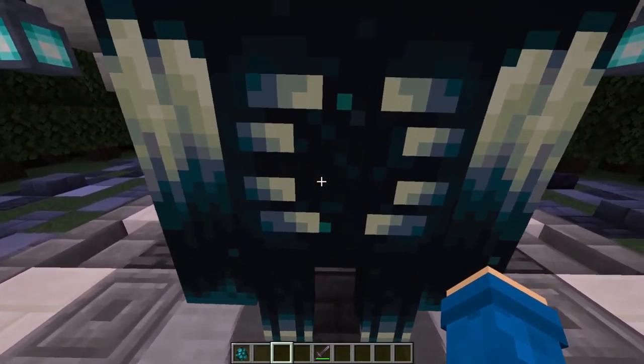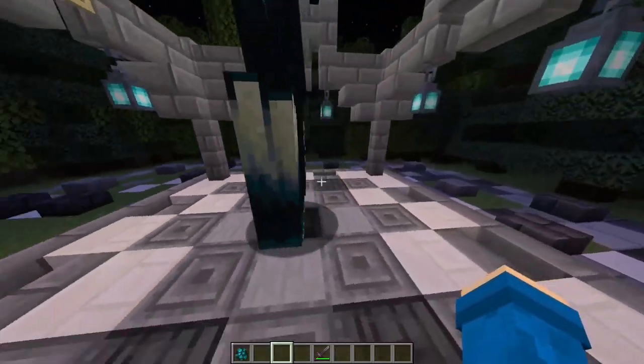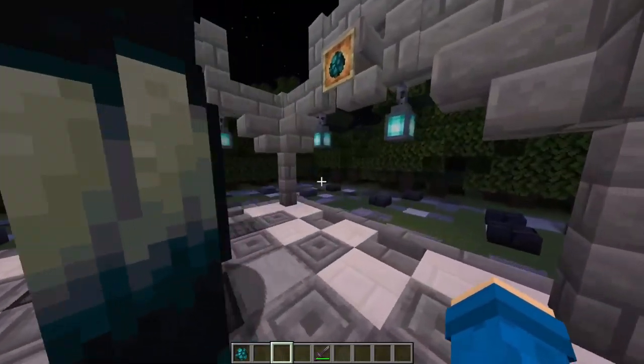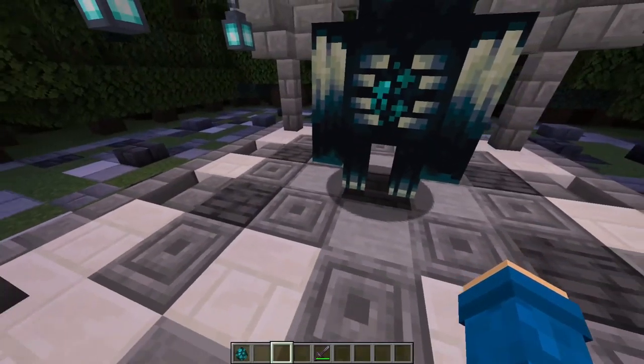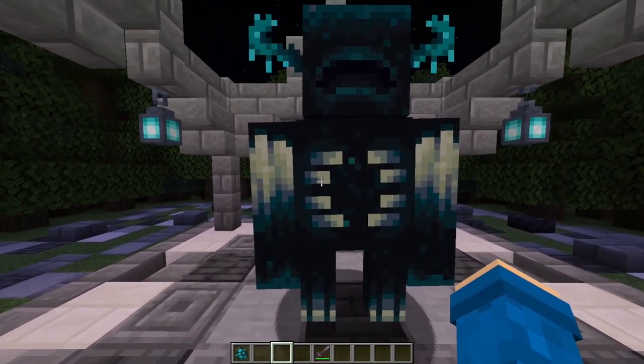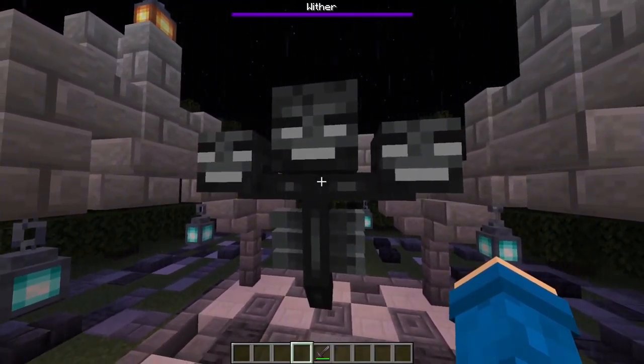The warden is a very tall mob — taller than the iron golem. It looks so cool, the animation is amazing, it has tons of health, and you wouldn't want to mess with it. It doesn't drop anything so it's more of a natural disaster you'd want to stay away from than fight. I'm rating the warden a 10 out of 10.